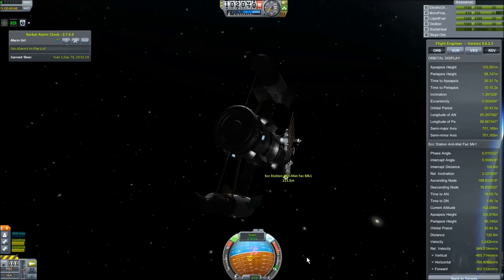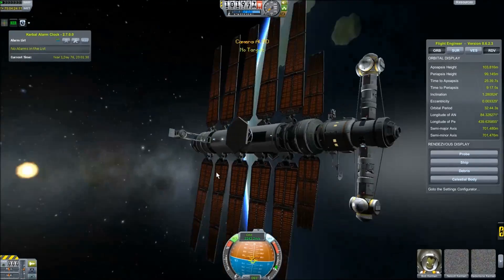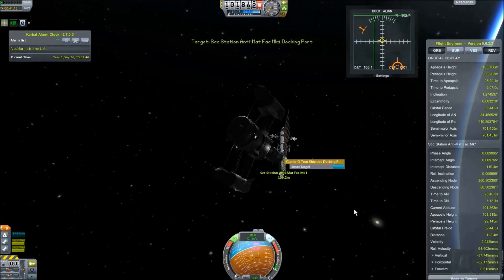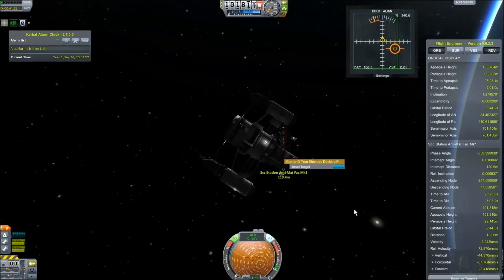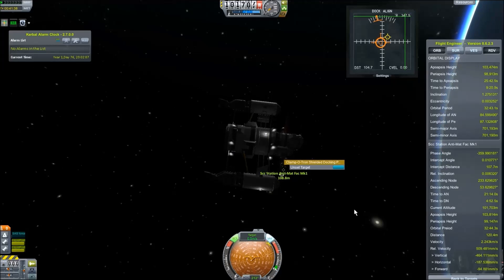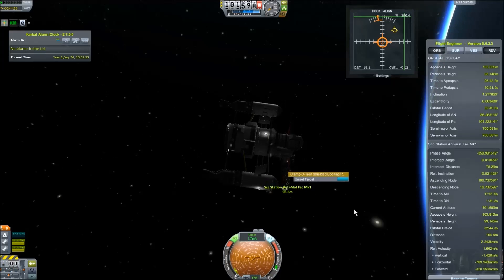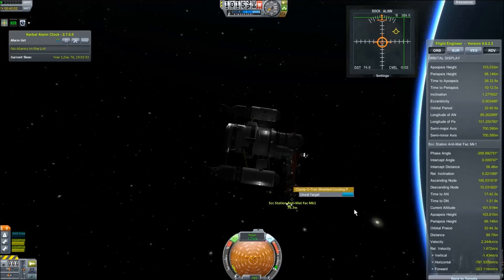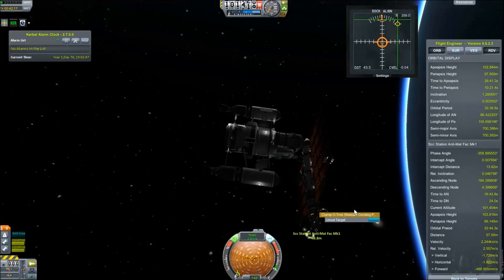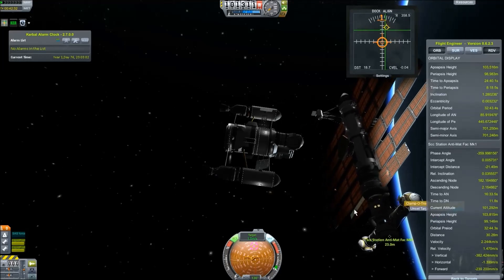We've got the space station here just coming in for the docking procedure. This little tug without any load on it actually gets a little wonky because I've got really powerful RCS on it, but ultimately it's ideal for getting the job done. I'm using Navyfish's docking port alignment plugin — really handy tool, I've mentioned it several times. I was checking on the KSP Interstellar forum and it looks like there's a new version out, 1.0.1 or something like that, just came out within the last couple of days so I'll be upgrading right away.